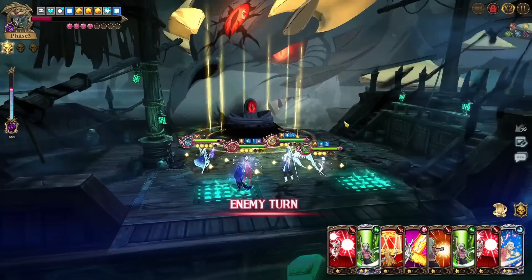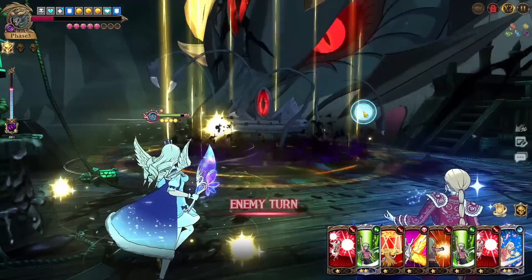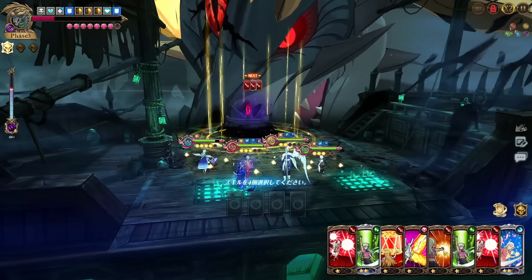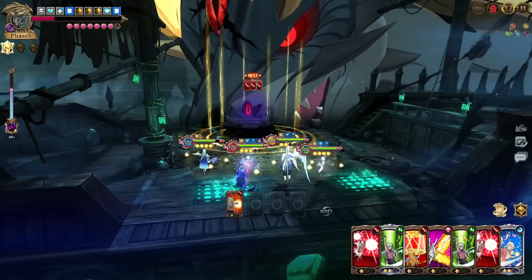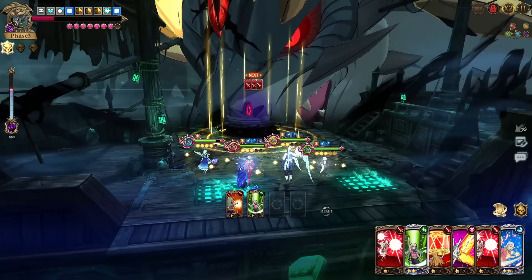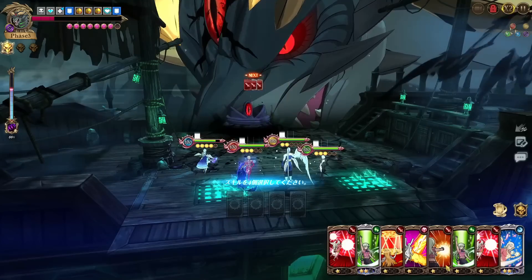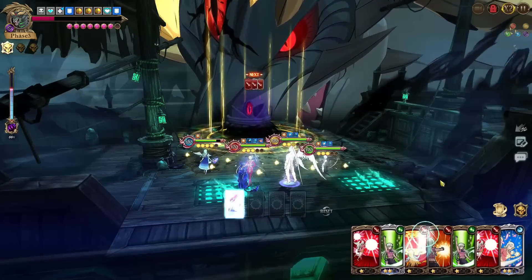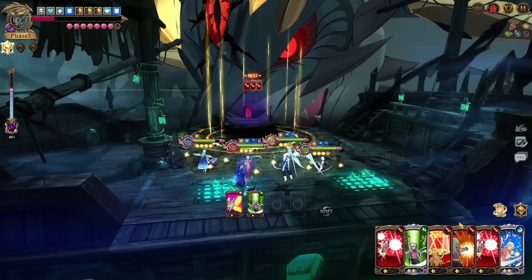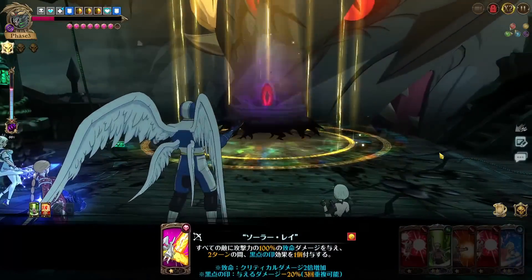This phase is the exact same as before — and being the same isn't a bad thing. People didn't really have too much issue here, especially with Mile and Freya who are really strong for this part. Having buff removal might be better for the turn we actually go for the kill, so maybe we don't use it yet. We'll do the Elizabeth heal and push up another Freya ultimate since we're close to getting it.